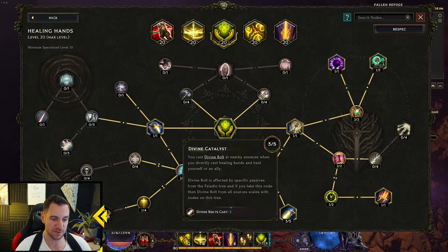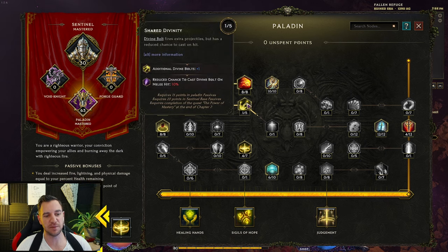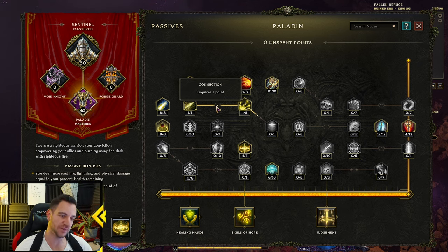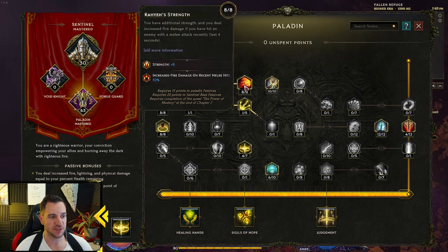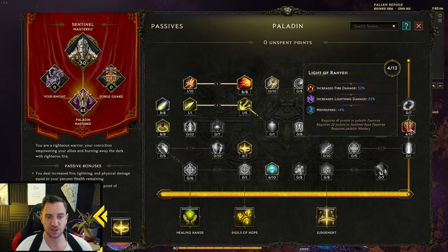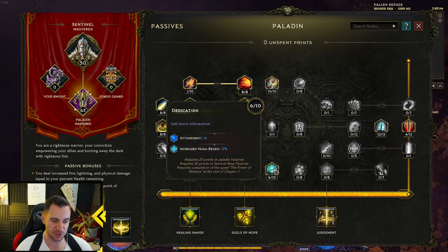The melee-proced Divine Bolt has the same damage because it scales with your fire damage and all that. But this is a different proc — triggered by melee hits — while the other one is triggered by casting Healing Hands and healing yourself. This one gives you additional Divine Bolts but it does not apply to the ones on your Healing Hands — Healing Hands has it in and of itself. I'm probably going to respec this; I might even remove it, because Healing Hands itself does enough. You can play around with it if you also want more Divine Bolts from melee hits. Melee attacks also have a chance to ignite. And gain strength and fire damage on a recent melee hit — if you had a recent melee hit you gain extra fire damage, and you will have this a lot because your attack speed is fast.